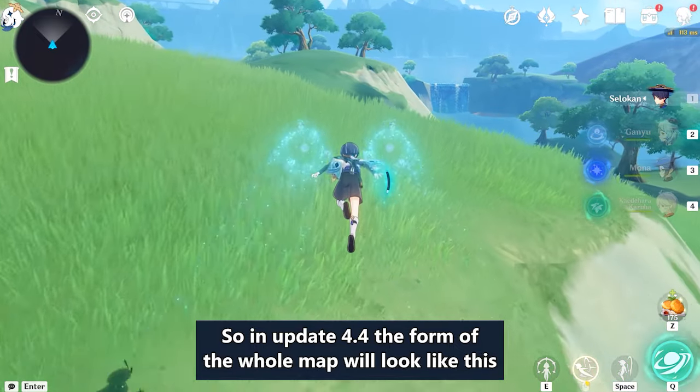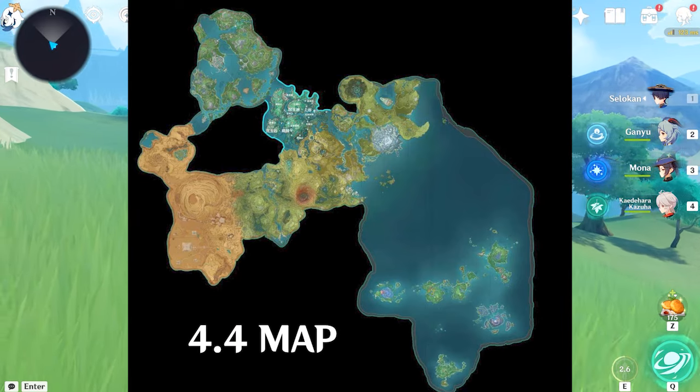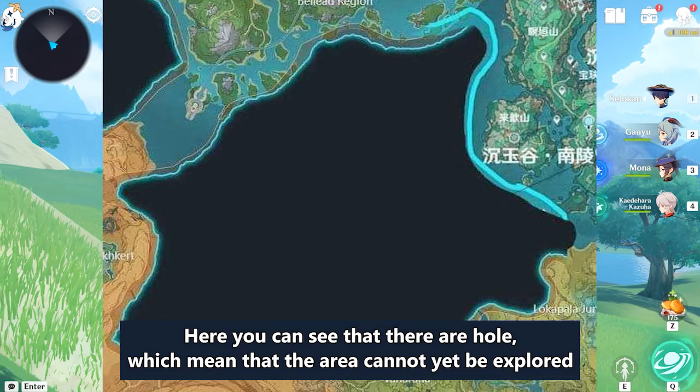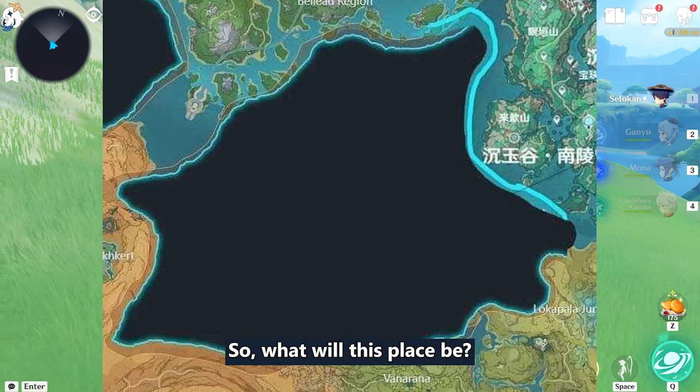In update 4.4, the form of the whole map will look like this. You can see that there are holes, which mean that the area cannot yet be explored. So, what will this place be?